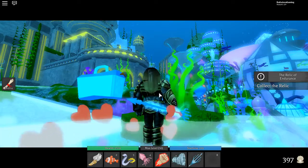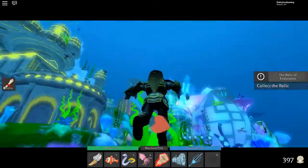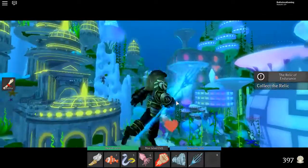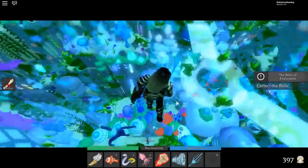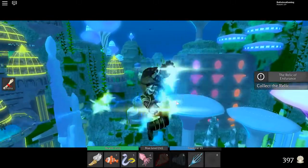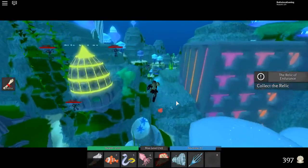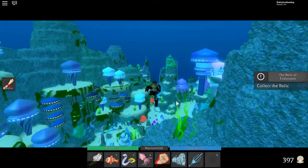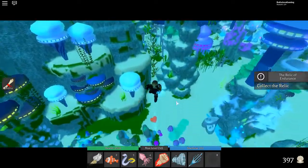Hello and welcome back to another video. Today I'm showing you how to get the Aquaman armor piece. What you want to do first is swim up and up and up from this area, then go this way towards this tower place. Just follow where I go and it will lead you to it, or you can follow that huge ravine going through the center and it'll lead you there as well.